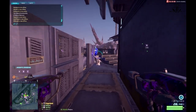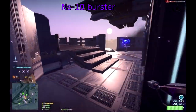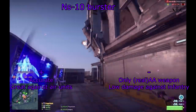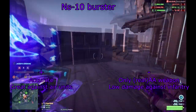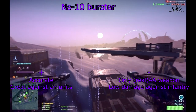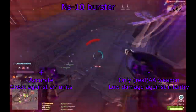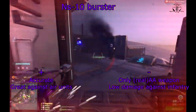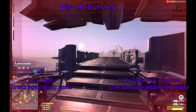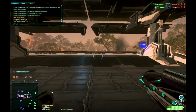Now we come to the last category, but probably the most important for a MAX unit: anti-air. By default you get one free Burster you can equip instead of Comet. I would definitely recommend buying a second one — taking down enemy ESFs or Liberators becomes a much easier task with dual Bursters. You can also use your standard Quasar paired with a Burster as a flexible anti-infantry setup, since Burster is very precise even though it doesn't deal a lot of damage.